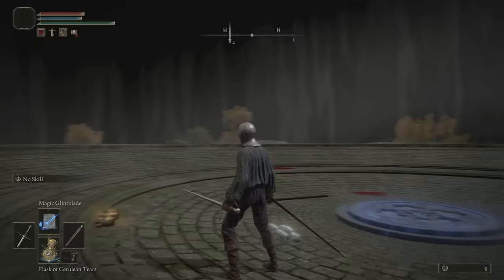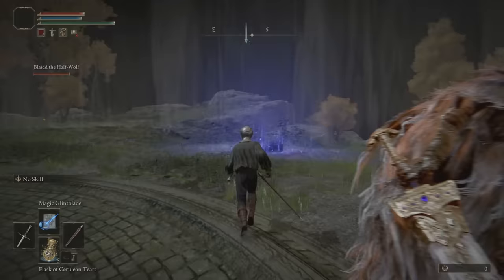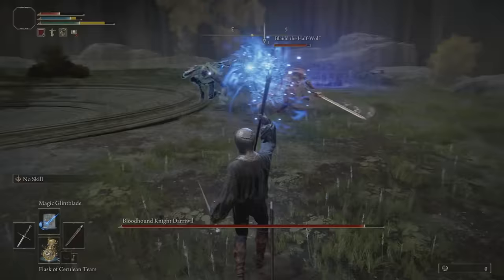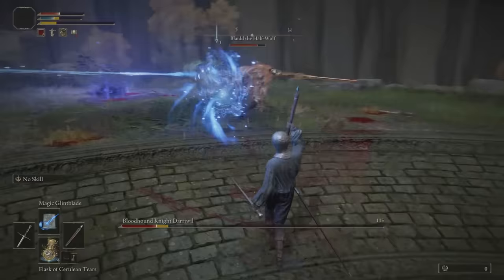Go further out from the center to get Daraiwl to appear. Now, if for some reason you don't want the Half-Wolf to help you during this fight, it is possible to do it without him. You are able to come here and fight Daraiwl before even meeting Blaidd whatsoever. However, you won't get the option to summon him like we can now because we spoke to him before this fight. Either way we decide to do this, we'll still get the same reward for taking this boss out.